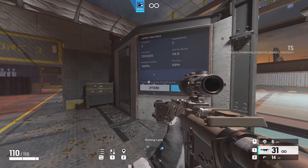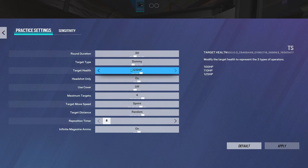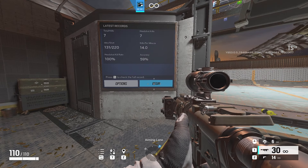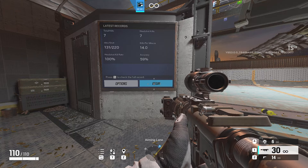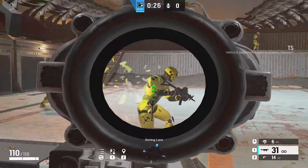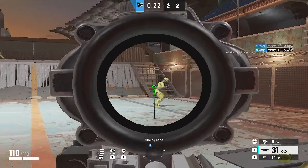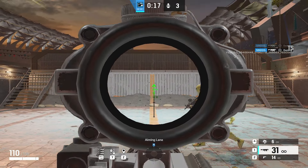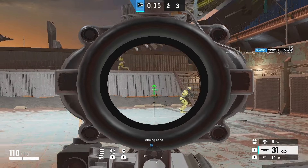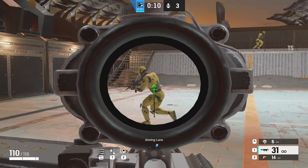Then come back, switch it to 30 seconds, headshot only, and keep the rest of the settings the same. Now you want to control recoil and also track the yellow bots who are moving around. Only shoot their bodies so you don't kill them, and just practice your recoil control and tracking at the same time — because a lot of you have problems with doing both together.